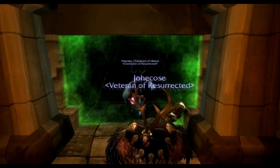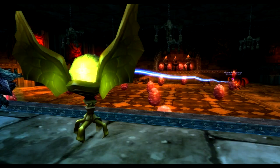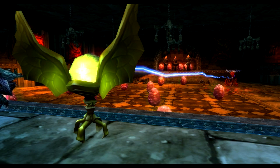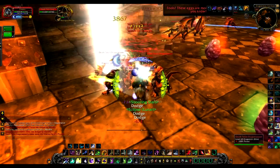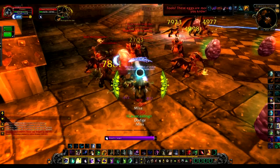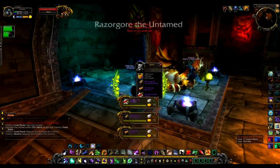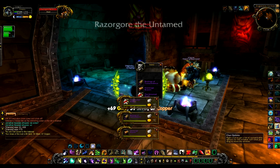Razorgore the Untamed is our first challenge. This boss requires two people. Either you or a guildie has to click this golden orb to mind control him, while the other player needs to defend your friend and Razorgore from the endless waves of Dragonkin and Blackrock Clan orcs. As a bonus tip, make sure to also heal Razorgore until all the eggs in the room are destroyed.